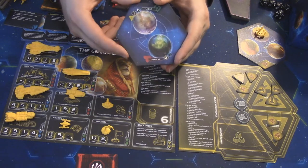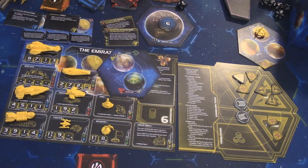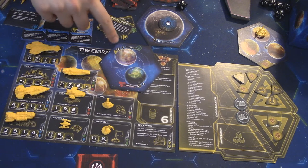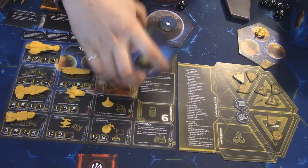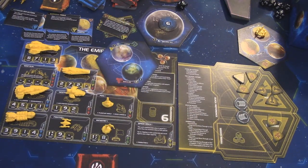Before breaking down the actions, let's look at a planet tile so you understand the value of what you're fighting for. A regular system tile can have two planets with lots of iconography. The big symbol and colored box indicate what type of planet it is: red systems are hazardous, green are industrial, blue are cultural. Some effects reference these types, but for the most part you don't need to worry about them.